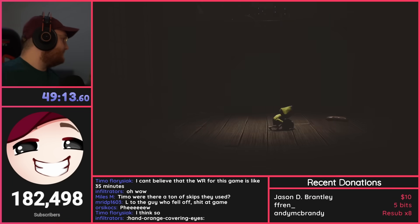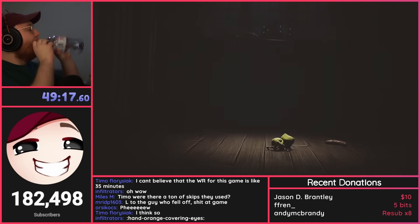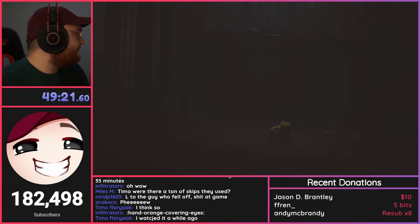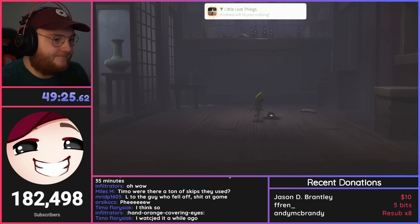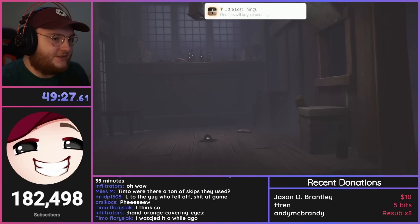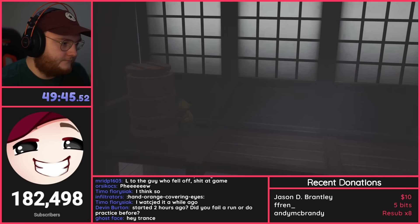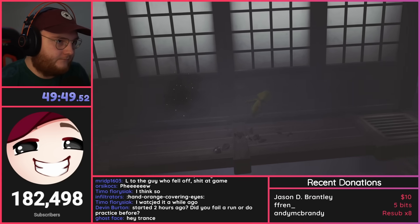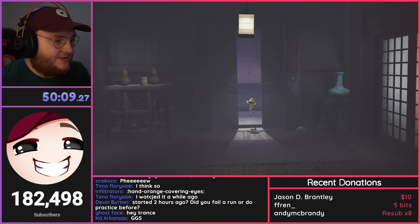With the last gnome consumed — not hugged — I get the achievement 'Little Lost Things.' With two more statues to go, just before entering the elevator, I go backwards and break another statue, leaving only one more left to destroy in the game. Upon completion of this chapter, I get the achievement 'The Guest Area.'